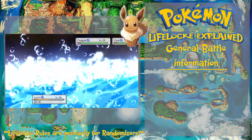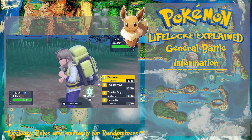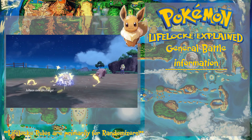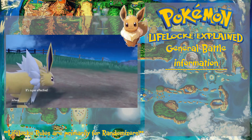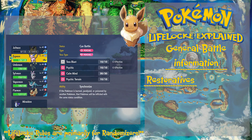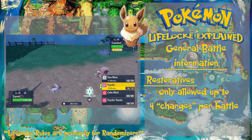Next up is general battle information. This rule is dependent on the player — some people use items in battle, some don't. For me, I will be using items, but there's going to be a limit to how many I'm allowed to use in any given fight, including random encounters. The first category is restoratives — anything like potions, hyper potions, full restores, lemonades, soda pops — anything that restores HP. I am only allowed to use these up to four times in any given fight.